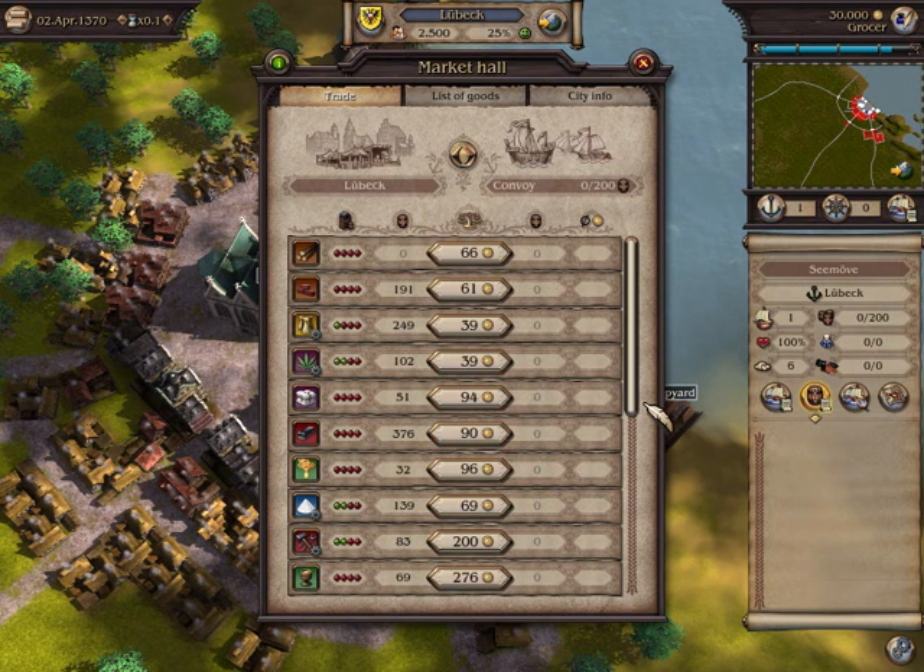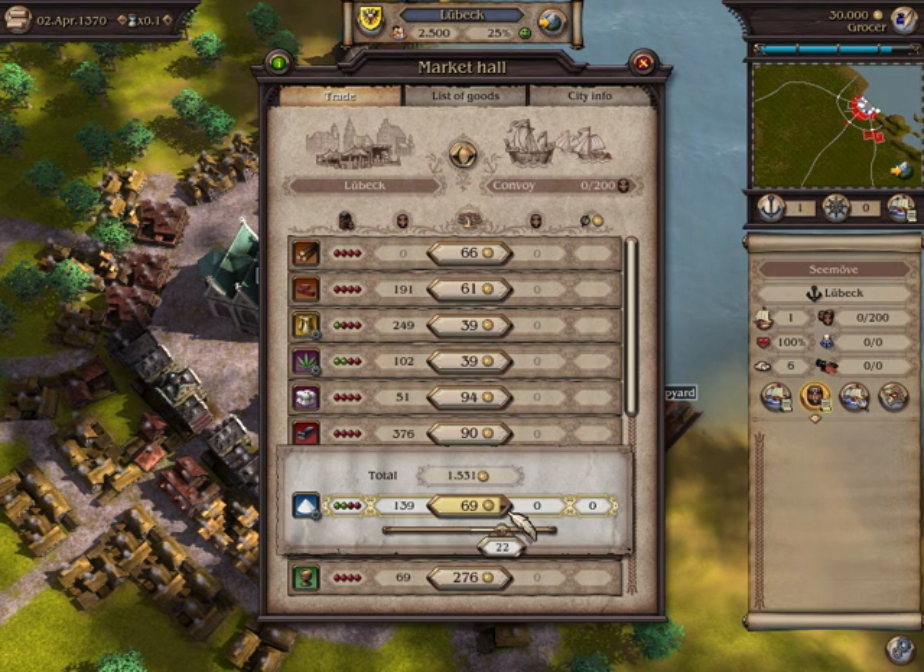To buy a particular commodity, click on the price. Then move the bar to the right to select the number of goods. The more goods you buy, the more expensive each commodity becomes, as the price depends on supply and demand.